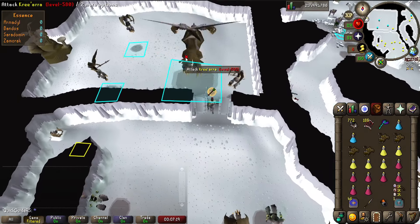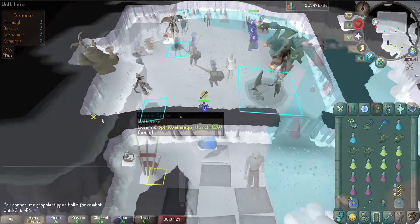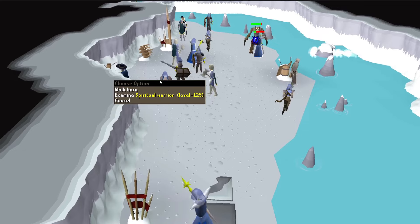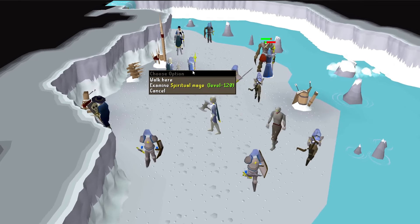They are especially useful when you want to kill Kree'arra, Armadyl's general, and Commander Zilyana, because their followers that you need to kill are of very high levels and it would be a waste of time and supplies to get to 40 kill count.